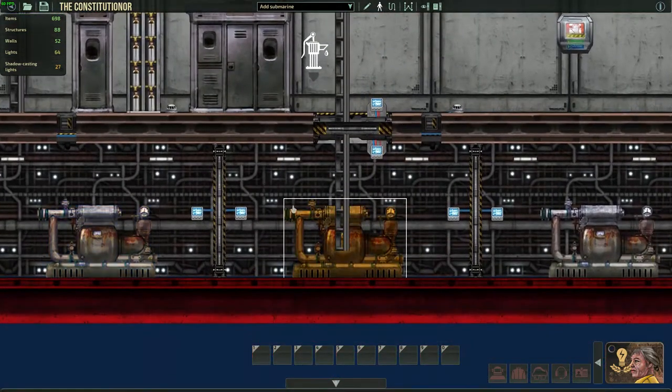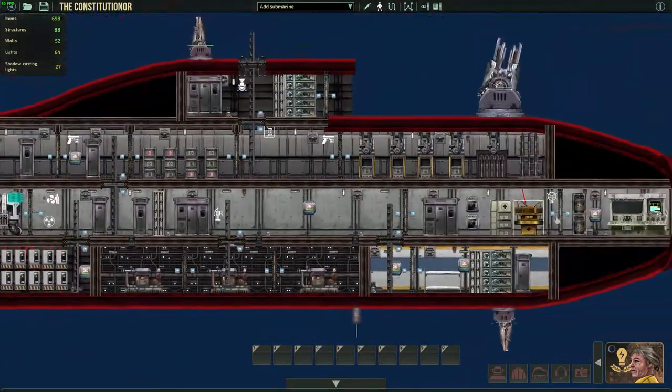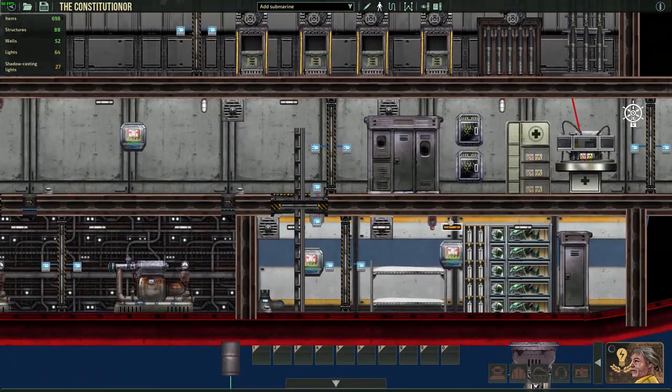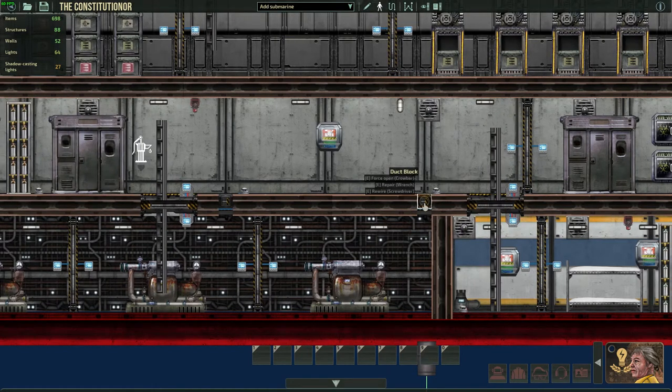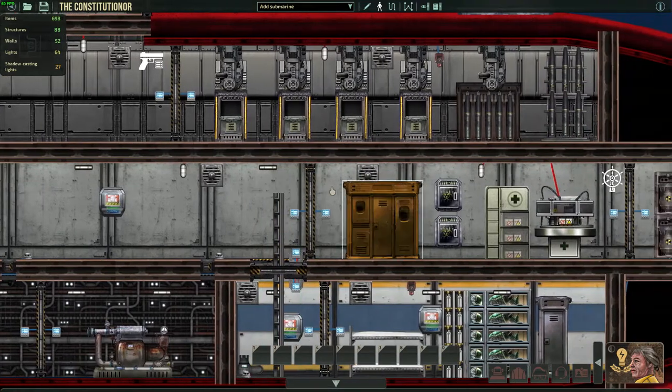Below that you have the ballast, partitioned into three rooms with doors to manage it better. There's also a room with some suits and a pump, and as you can see there's a bunch of ducts in here. That's to make sure that when flooding occurs it gets sent to the ballast.